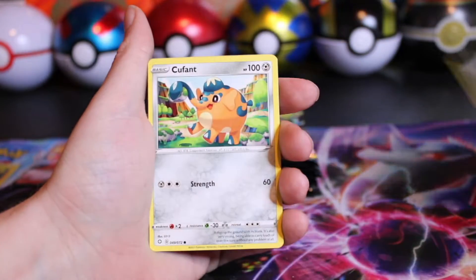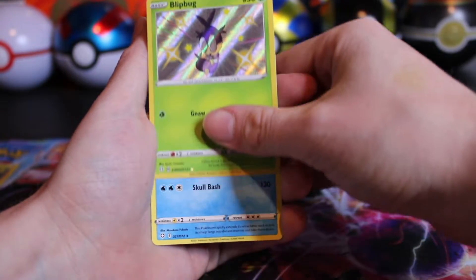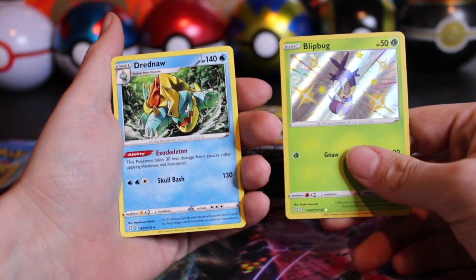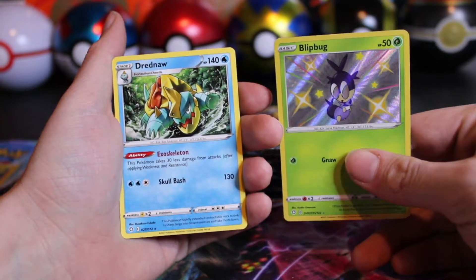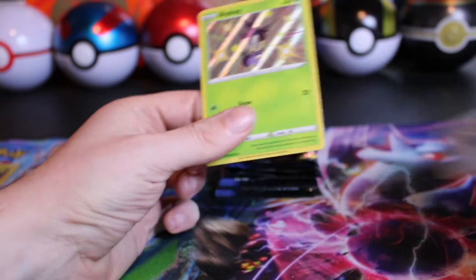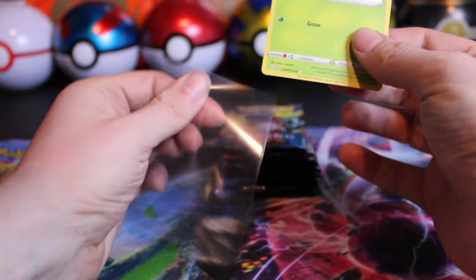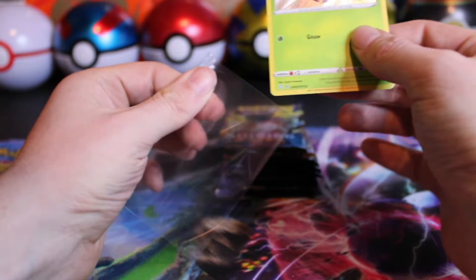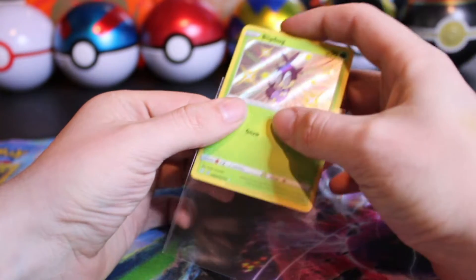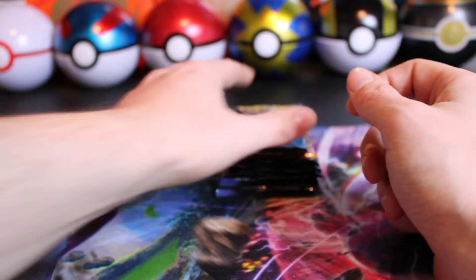We've got a Blipbug, which we do already have in our collection, but it's always nice to get something from the Shining Vault. And the Dreadnought Non-Holo Rare. It's always good to get a reverse — I do want to get each one graded, and this gives me options about which one to send in.